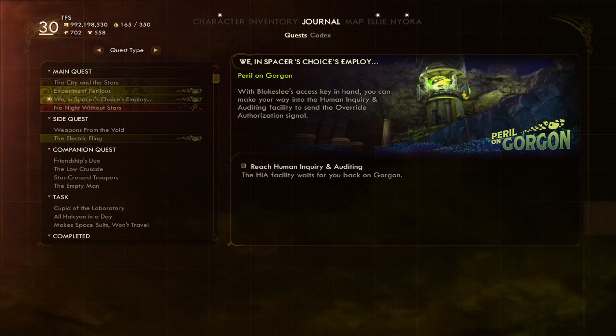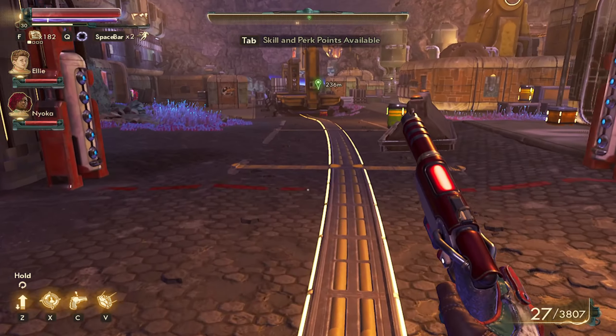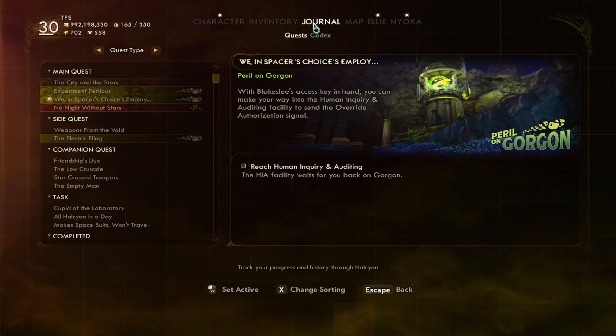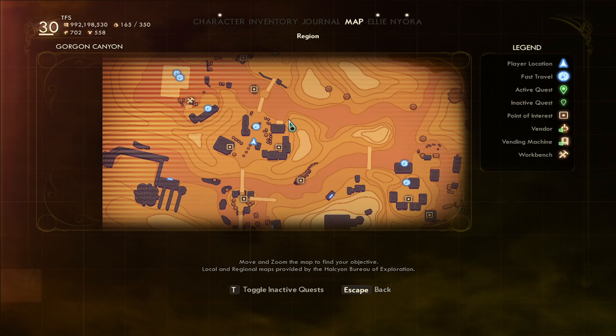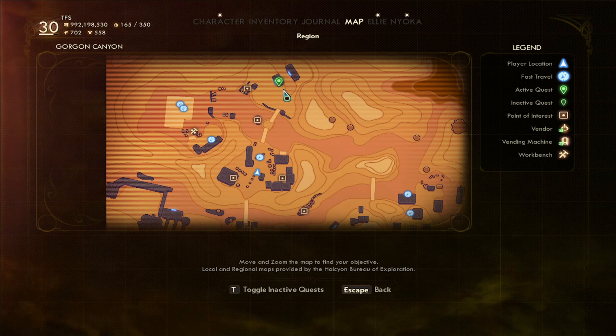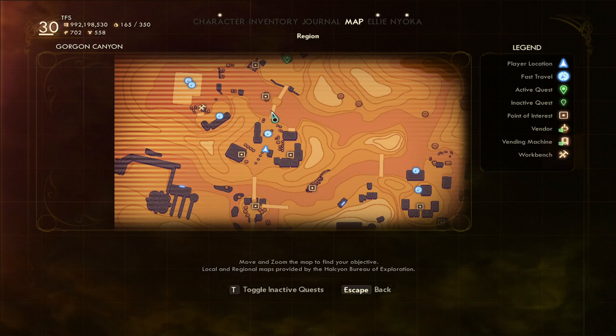Hello ladies and gentlemen, my name is the Face of Sargeist and welcome back to the Outer Worlds: Peril on Gorgon. This time we're taking a look at a quest called 'We in Space of Choice Employ.' Basically we're just going to go to the Gorgon Ruins, which you discovered if you followed my videos, and we're just going to go over this thingamajig here.